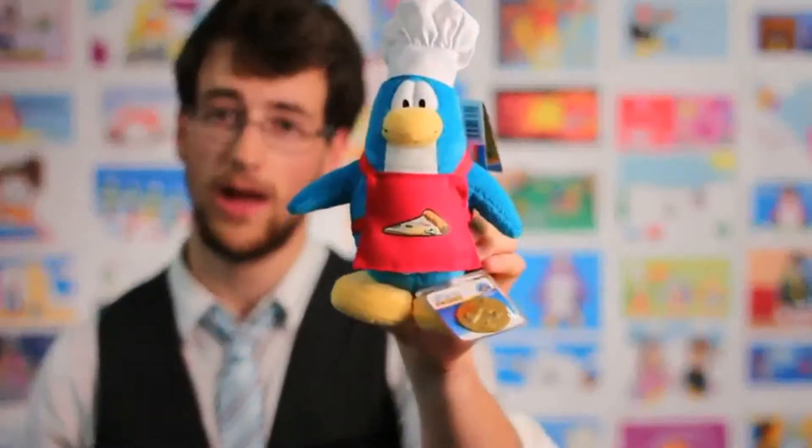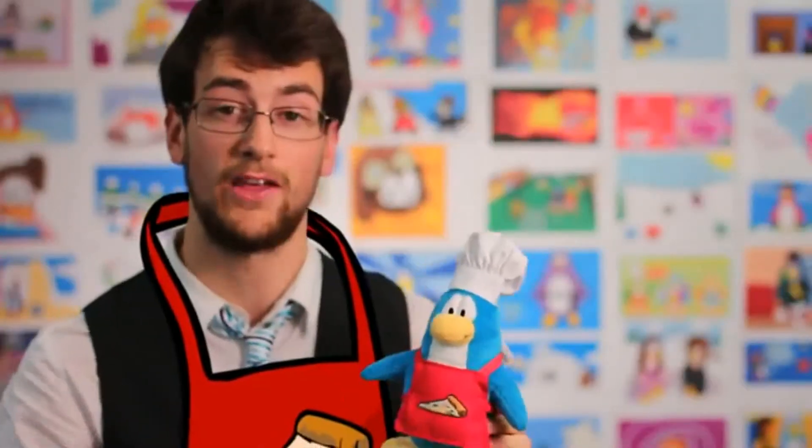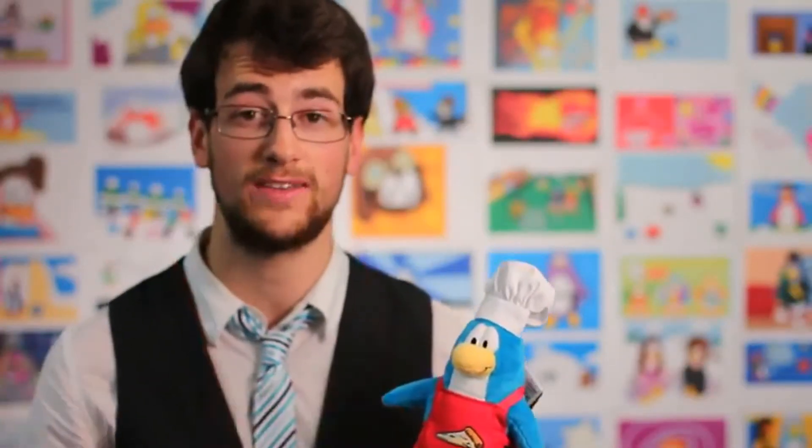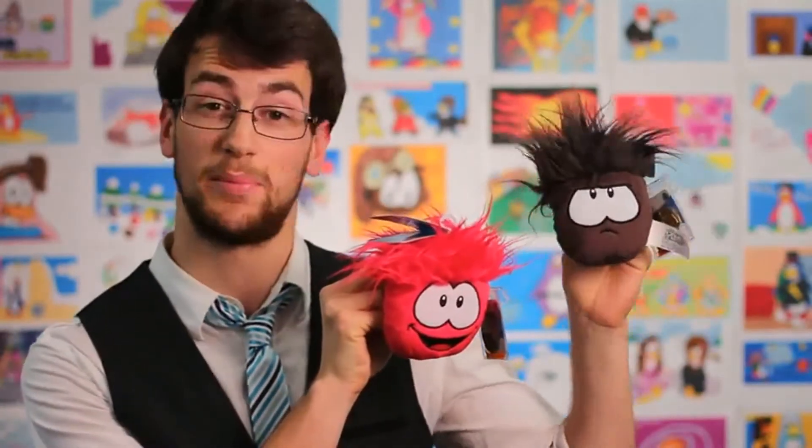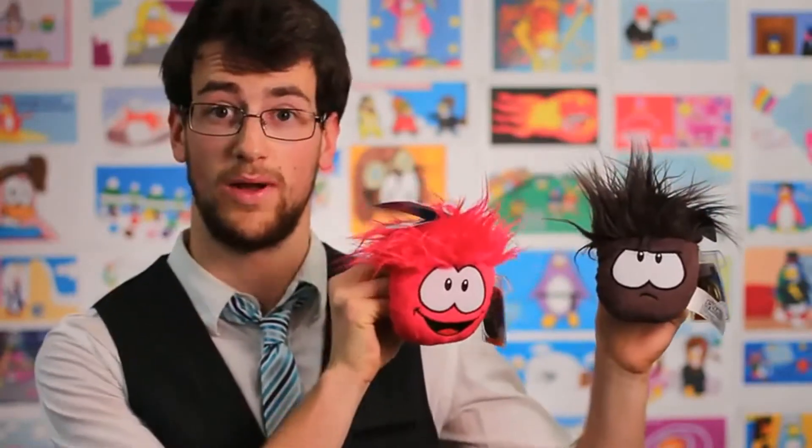If you buy this plush, you're going to get the pizza apron as well as some additional coins and you get to pick something else from the treasure book. The same goes for the puffles. So if you buy one of the longer haired puffles that you see here, you're going to get a black wig with the black puffle and a red wig with the red puffle.